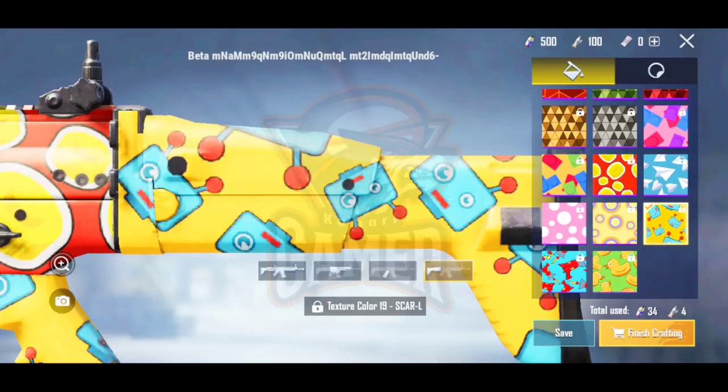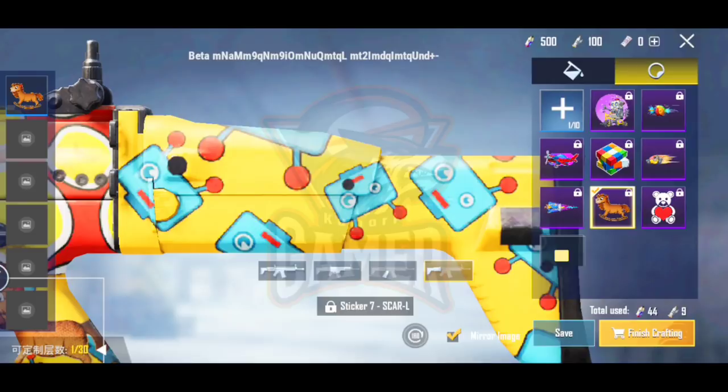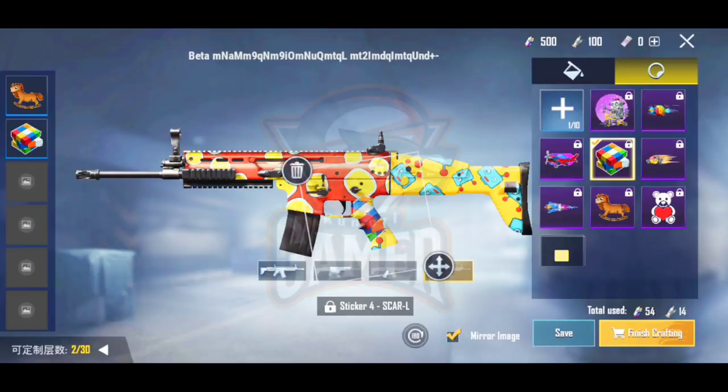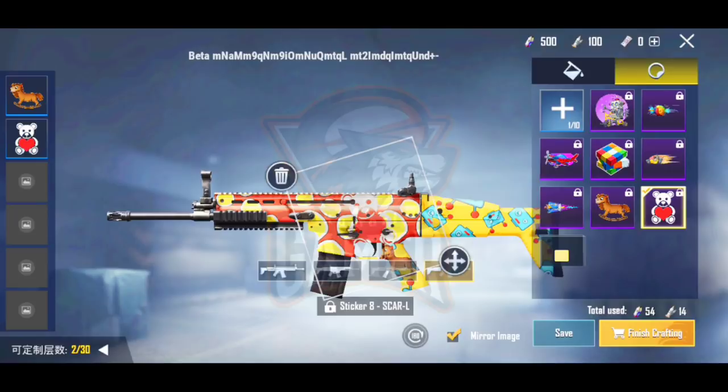This is the best place to change the stickers. On the right side you can click on it so you can add stickers. This place you can change the stickers and change the sticker placement.